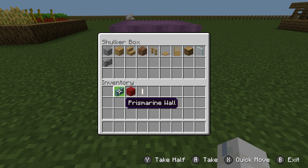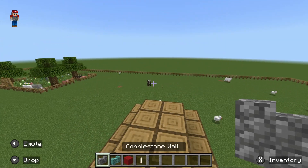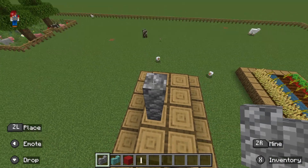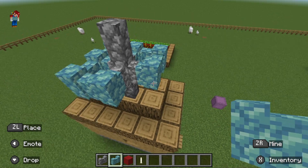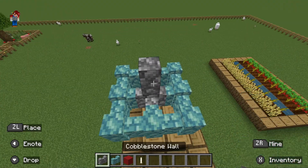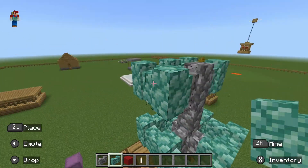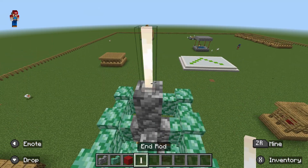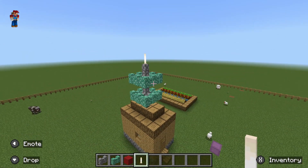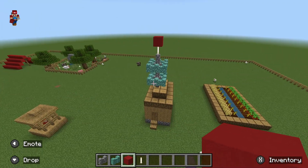Now we're going to use the items to build the radar — that way you can detect signals from space. So first we build up like this, then add a ring of prismarine walls, bring it up like so, and we build up one block again. Then we place another block up here like this, then place like there, and the finishing touch: red concrete for the detector.